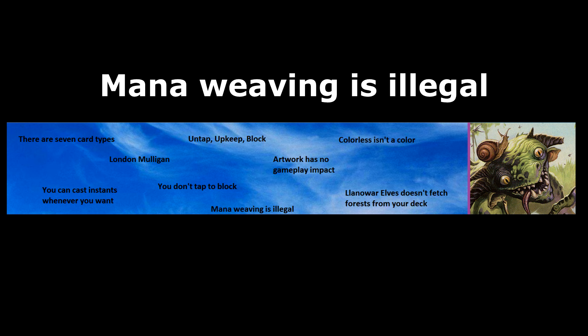Llanowar Elves don't fetch forests. Llanowar Elves has an ability that says tap, add, and then the symbol that appears on all of the forests, so naturally new players assume that it searches forests from your library, but it doesn't. It simply adds mana to your mana pool the same way a land adds mana to your mana pool.